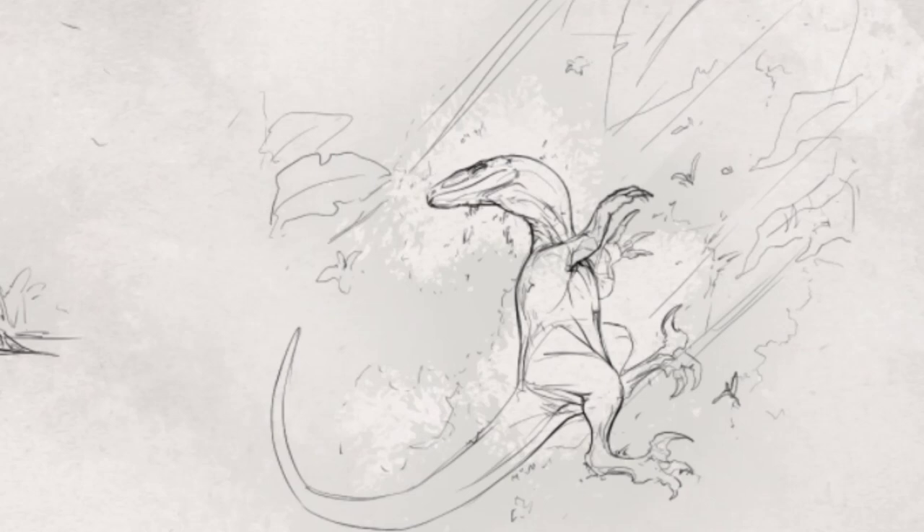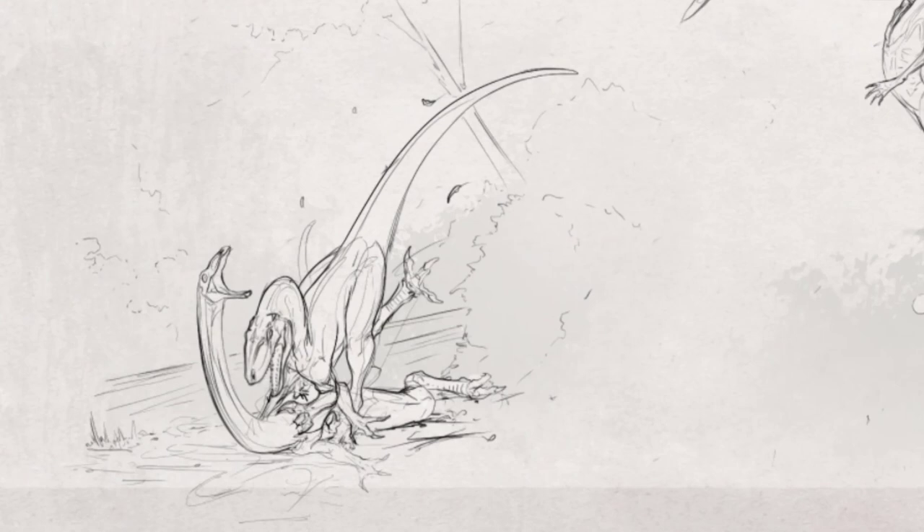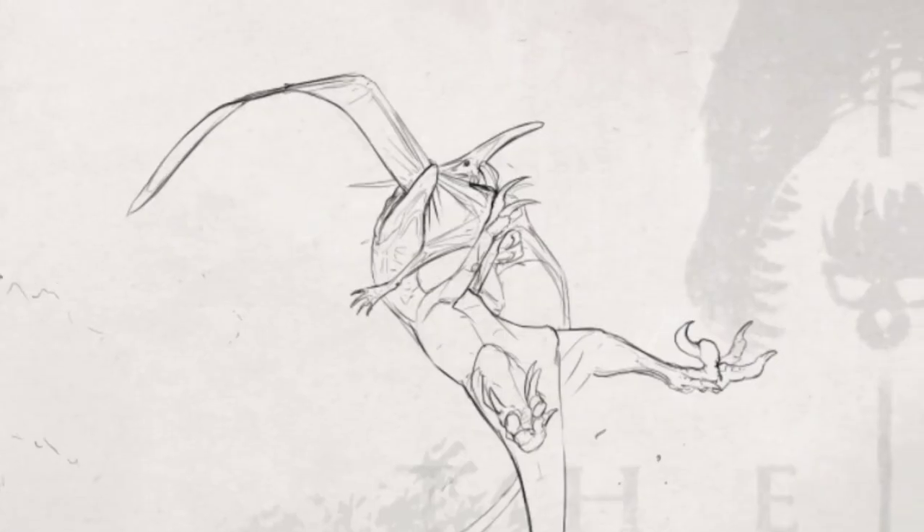In the next one, the Utah is getting down on a Gallimimus that has no chance of survival. He's about to go for the kill, straight for the neck.